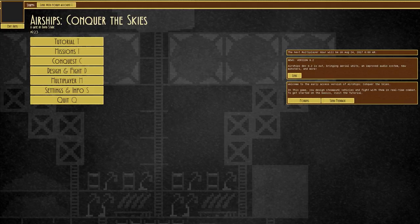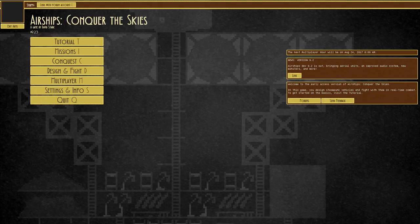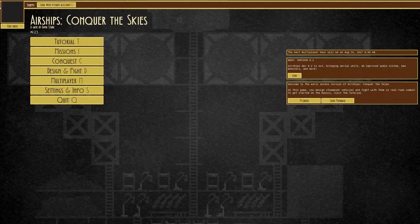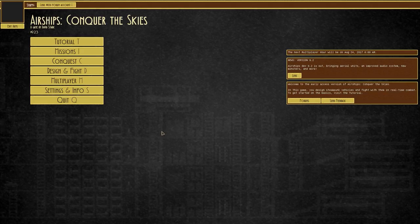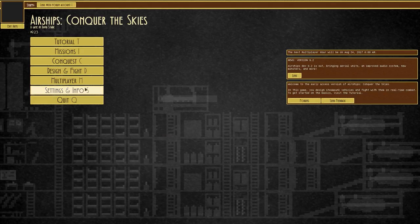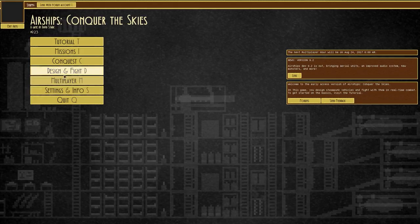Welcome back to Airships: Conquer the Skies. Today's beverage is orange juice with juicy bits and crushed ice - very tasty on a warm day. It's been a while since we've done anything on airships, and I thought we would build something I've been meaning to do for quite some time.